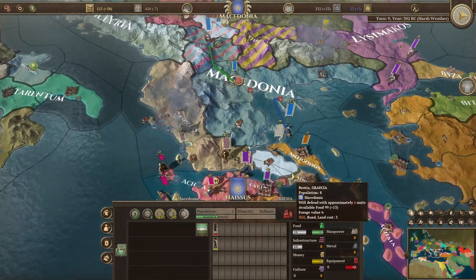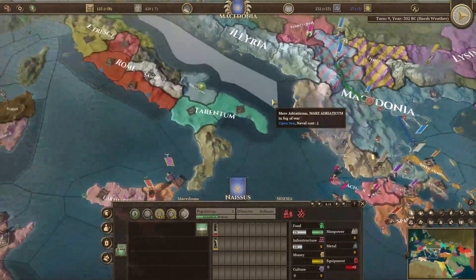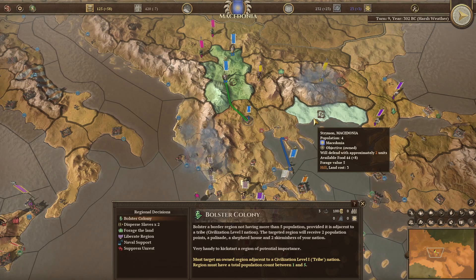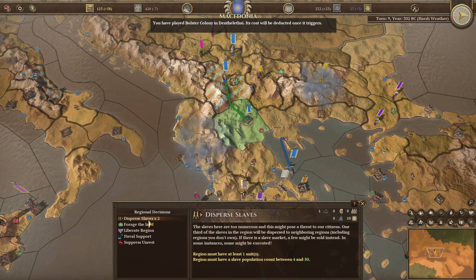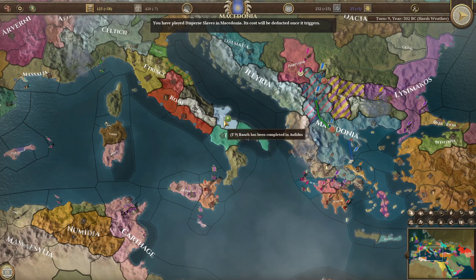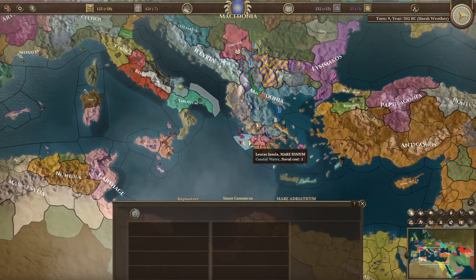The main problem is he's gonna die soon, so we're gonna get somebody else in, but we are regressing a little bit here. We're gonna do that. Should we do bolster colony — adding two population? That'll be handy. Okay, get rid of some slaves. I think that's all we need to do. Fishery there, and we're just gonna hopefully raise some army here, very slowly. Okay, let's see what happens next turn.